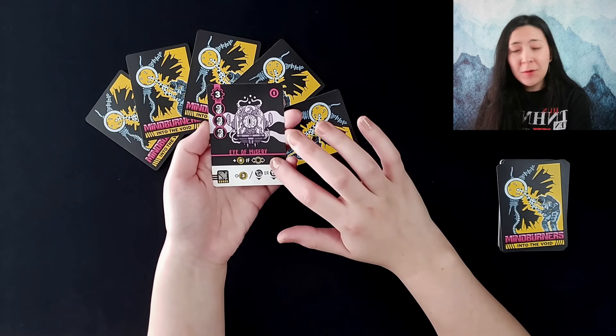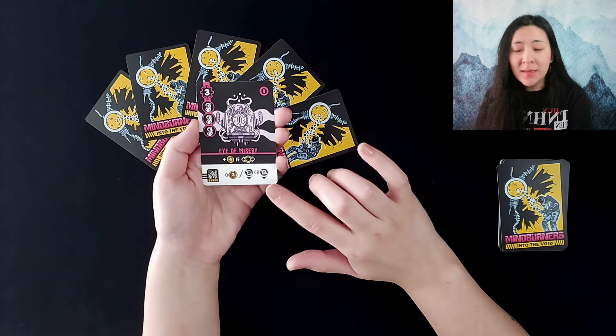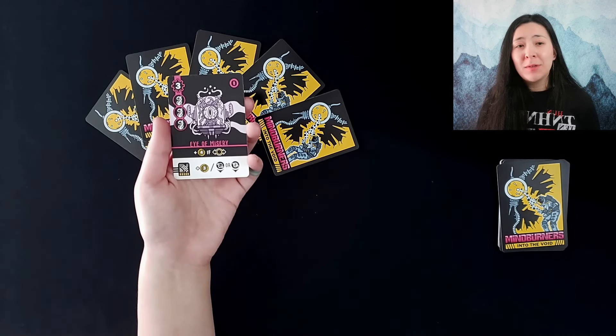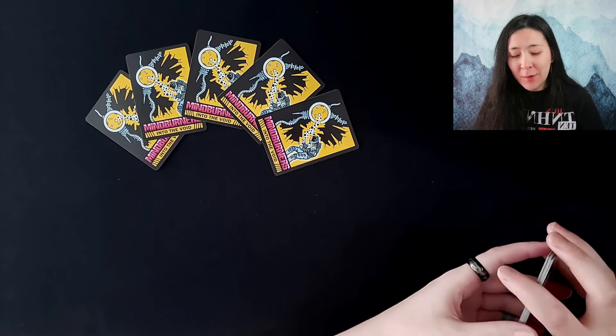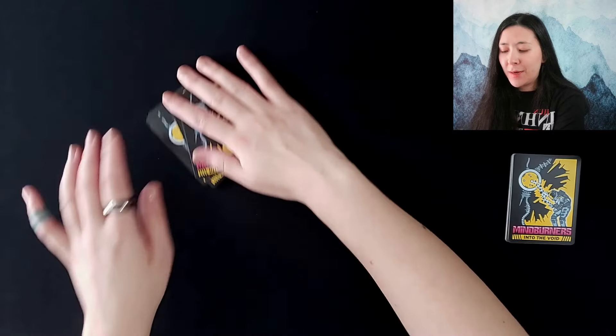Each card also has a basic and an install ability. All of your basic abilities will score, but you'll only be able to select two install abilities to use. Your opponent, the AI, while they won't be able to choose the order of their cards and will be receiving cards randomly, they will be able to score all of the install abilities on their cards. So for the first round of the game the AI opponent will get one of these cards randomly.